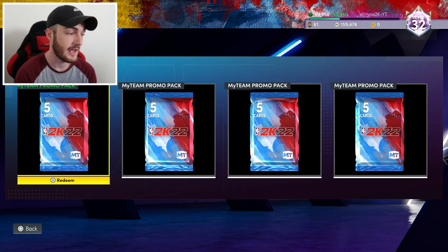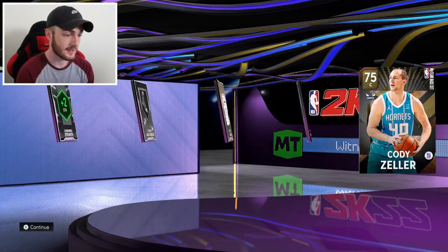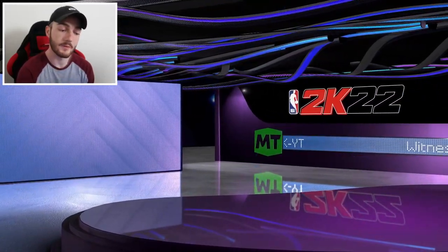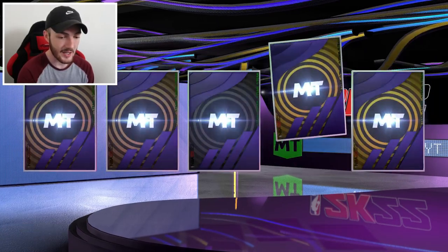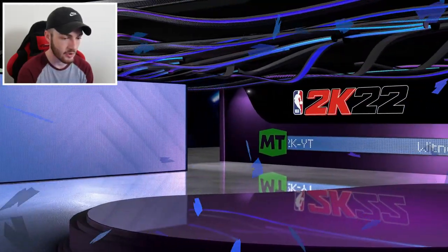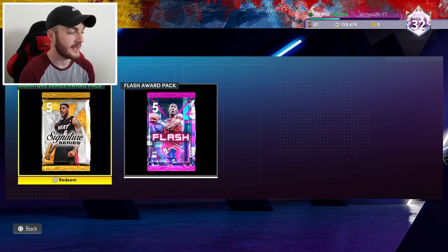Four packs of MyTeam promo packs here — I'd love a diamond pool: Wiggins or Jamal Murray. Nothing in the first one, we get a Cody Zeller. Last time I opened these I got an amethyst Al Horford, so come on, give me those good odds 2K. I've seen a lot of people get Jamal Murray so it's far from impossible. Still no shake, no shake. We get Luca and Magic, but last pack — show me the shake 2K. No shakes again, much tougher this week, but we do have a gold three-point shot that will sell.